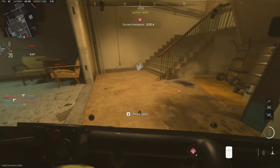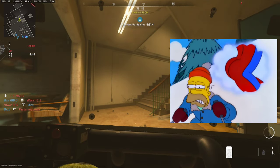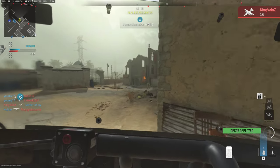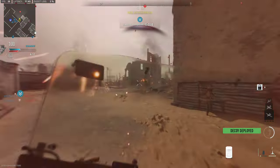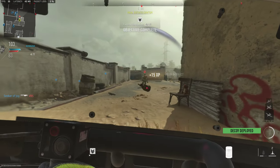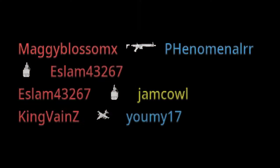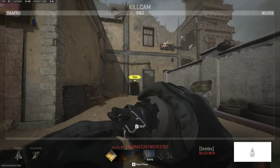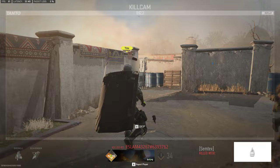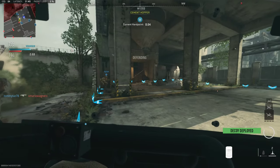Who threw a grenade? Let me just take a look at that — nothing at all. Come here, I got him! Why did you semtex yourself? Boom — kamikaze, no way to defend. There's a decoy back there.